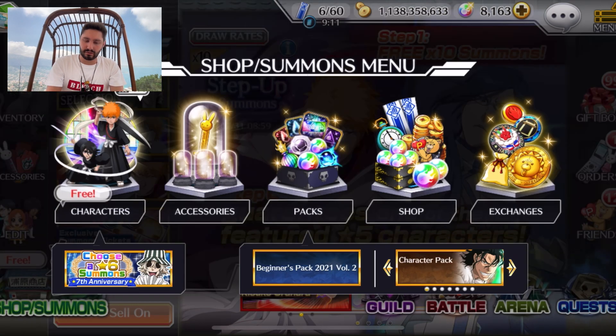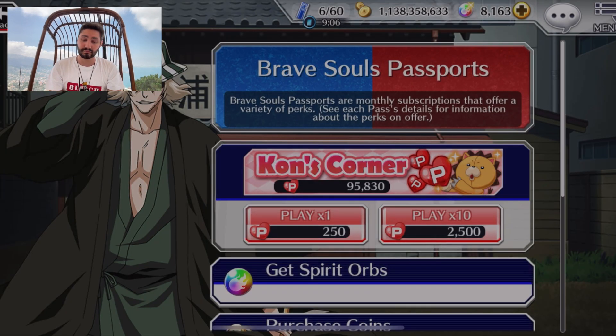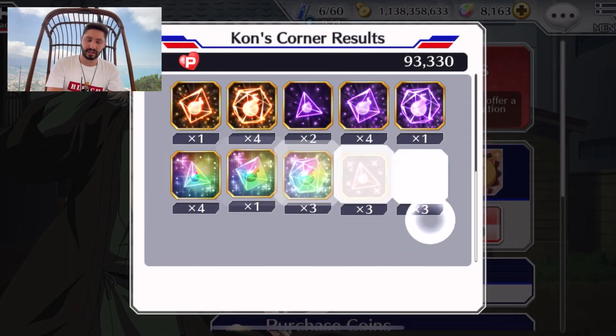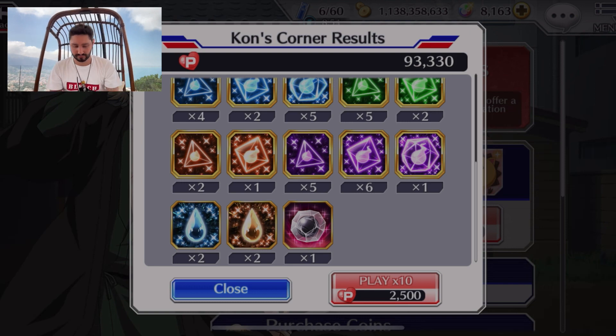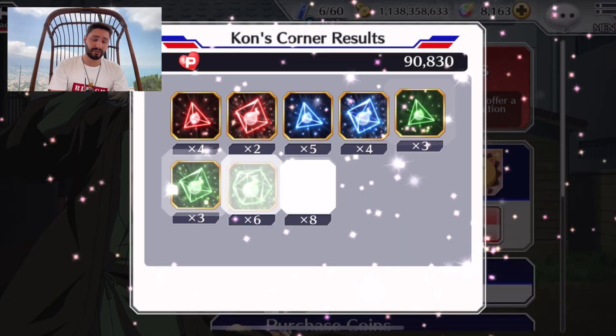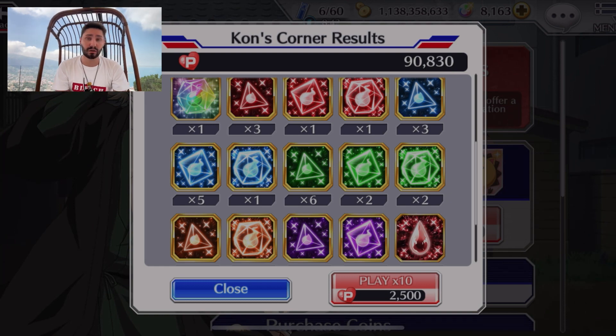I haven't done this in a while but I'm going to do an infamous con-multi — trying to flip the luck on its head. If we somehow get some lucky wheels we are moving back to the main summons. I could have had 5/5 of one of those buffer characters by this point already — it is all RNG.